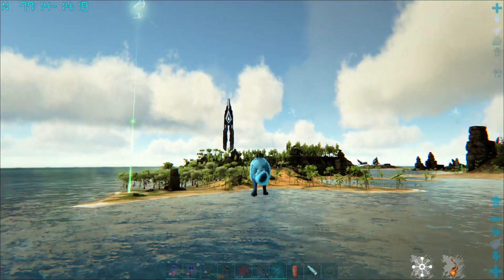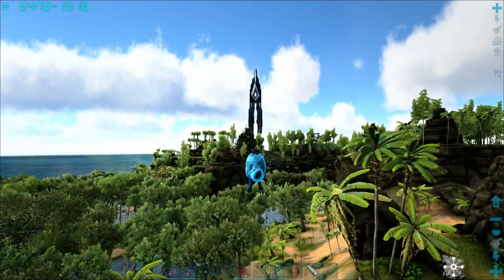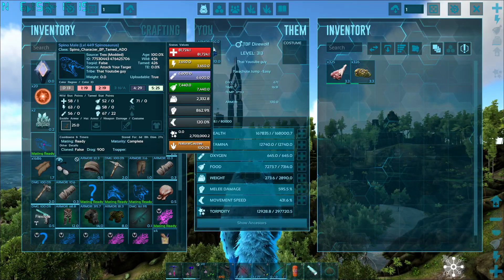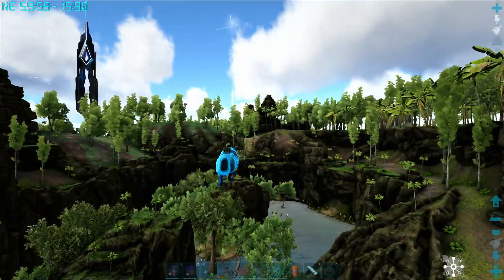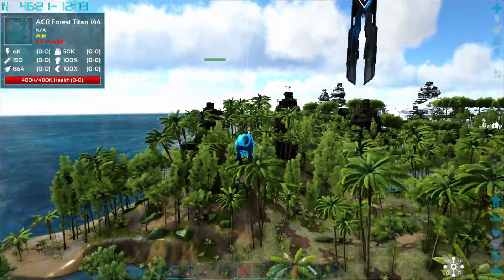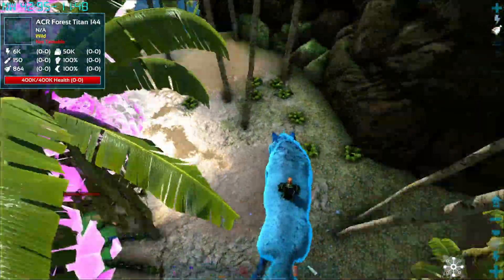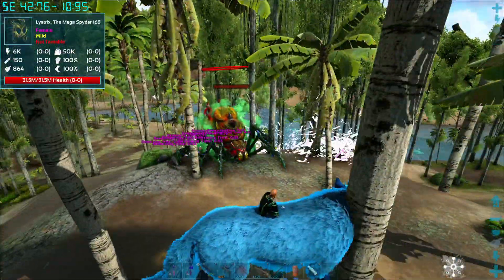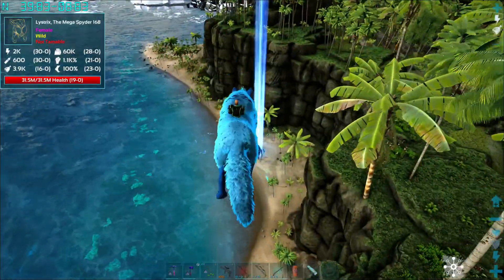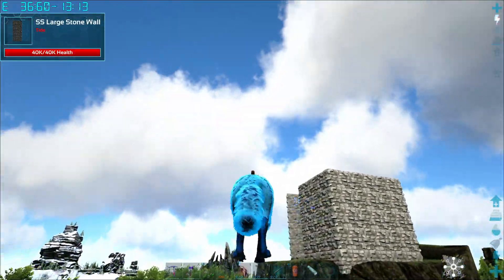I'm just going to have a quick fly around, hopefully I can find a Tyrannosaurus. Otherwise maybe we can do something with the spino - I've got a spino that's level 449, pretty good, he's strong but not quite as strong as I need. Oh there's a forest titan that's spawning - hi friend! Oh you were killed by Lystrix the mega spider. So much for there being a forest titan over there.